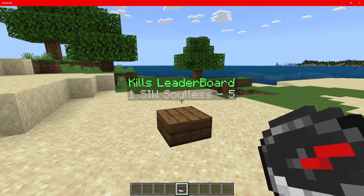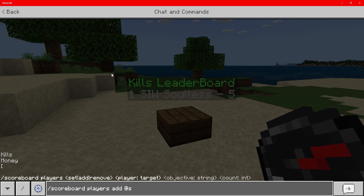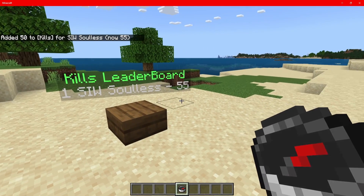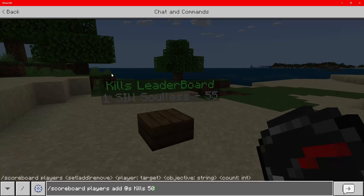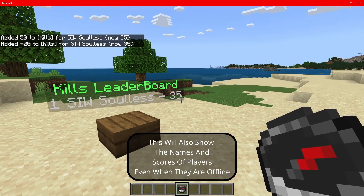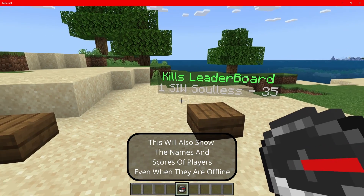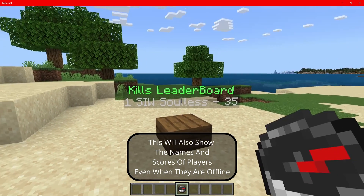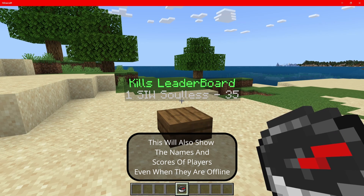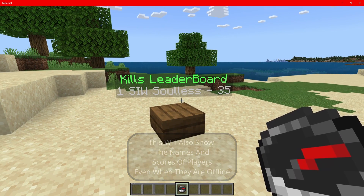As you guys can see, I've got a kills leaderboard here. If I go to scoreboard, players, and I add at this kills, and I give myself 50 more kills, you guys can see it updates straight away and goes to 55. But if I was to take away 20 kills, as you guys can see it has taken away 20 and gone down to 35. Now you can have a maximum of 10 players on this leaderboard, and you guys can set that — depending on what leaderboard you set up — to have either 5, 3, or any amount of players. A maximum is 10, but you guys can set it to whatever you want when setting up the leaderboard.